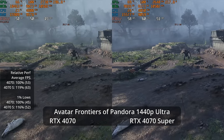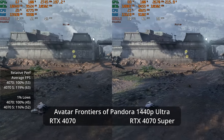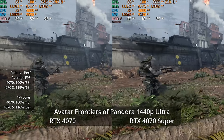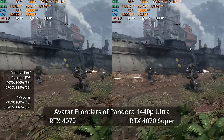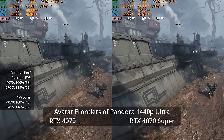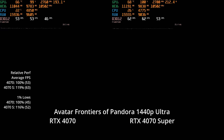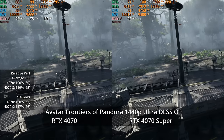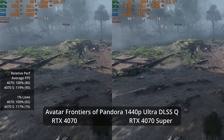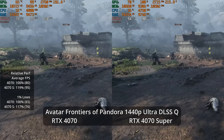In Avatar: Frontiers of Pandora at 1080p Ultra, it's 92 fps versus 78 — an 18% lead for the 4070 Super. At 1440p Ultra, the 4070 Super hits 63 fps versus 53, a 19% lead, with 1% lows at 52 versus 45, a 16% lead. This game is ray traced at all graphics settings. We could use upscaling — kicking on DLSS Quality at 1440p Ultra helps considerably.